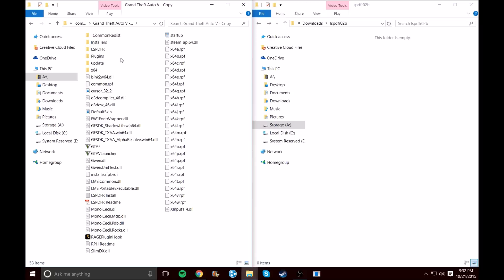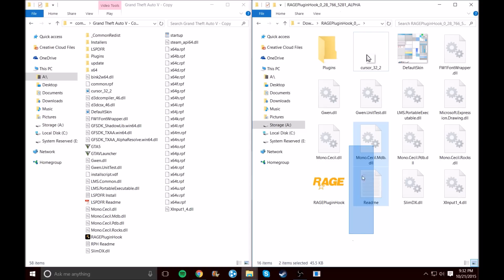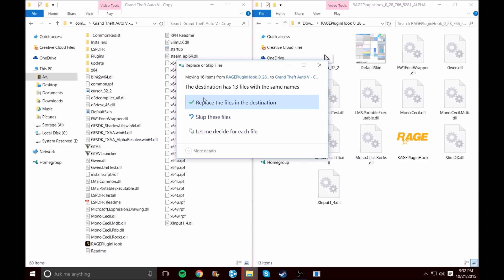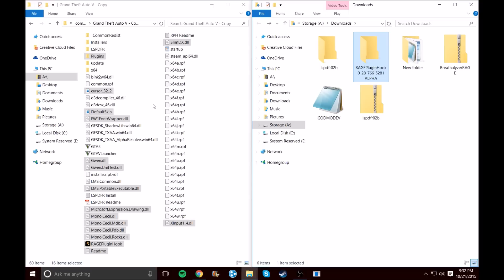This is LSPDFR version 0.2b beta — everything is good. But next we need to update Rage Plugin Hook. Delete the licenses, delete the SDK, then highlight everything and drag it all into GTA. It'll ask if you want to replace files — yes, replace them. Now you have updated Rage Plugin Hook. You cannot play without Rage Plugin Hook.